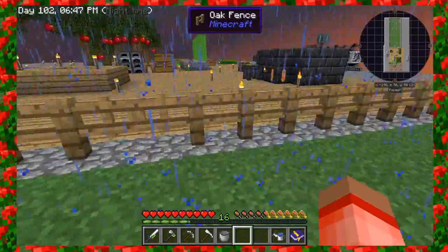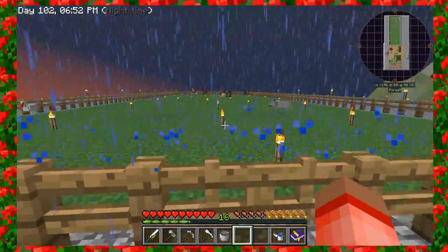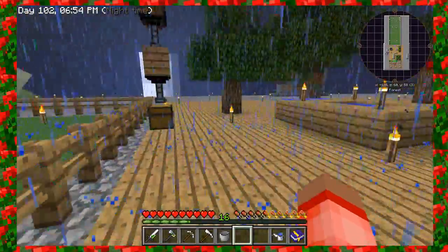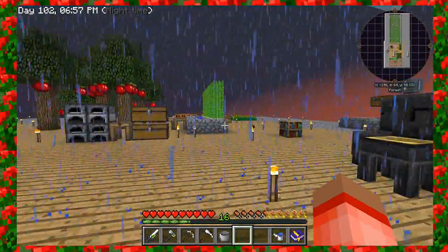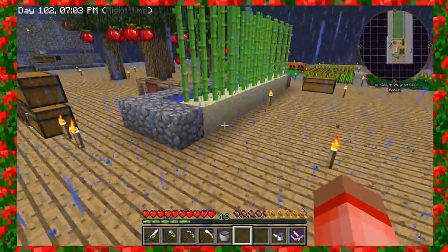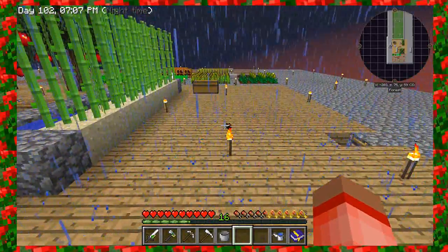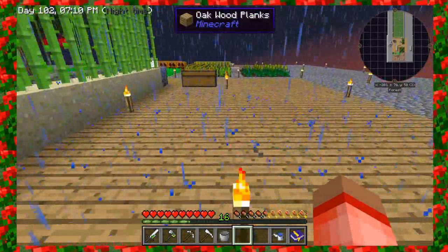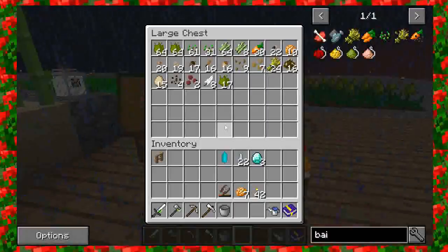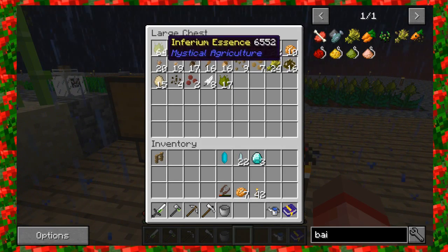I also made a little gate here so I don't have to keep breaking the fence and putting it back down so I can walk straight through. We have a lot to cover in this episode and only a short amount of time to do it. In our last episode we started talking about the iron seeds and we wanted to get those created, and I was going to need a ton of ethereum essence. As you can see, I've been watering like crazy.